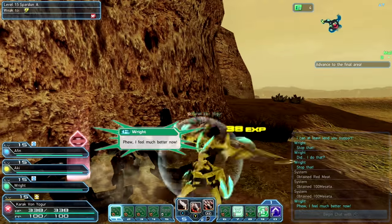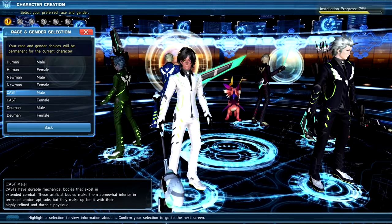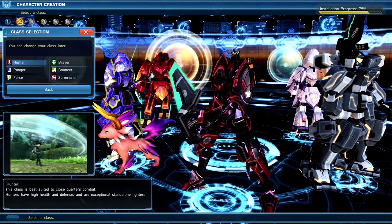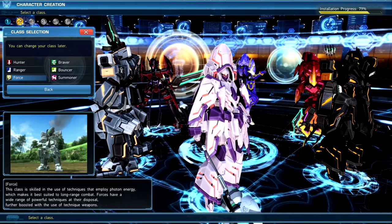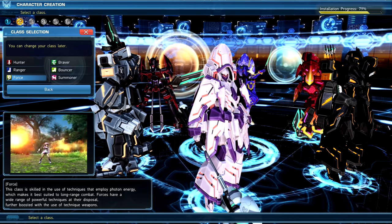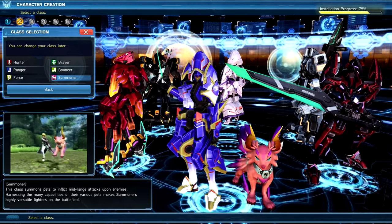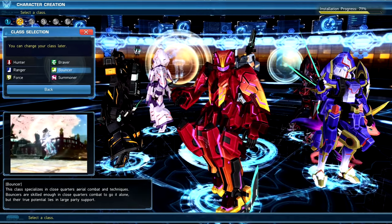You start by making a character from a race of four: Newmans, CASTs, Humans, or DEWMANs - which roughly translates to elves, robots, humans, and that fourth race every MMO tries to add. Then you jump into picking major classes, with subclasses introduced around level 20. You have Hunter, Ranger, Force, Braver, Bouncer, and Summoner - at some point you can sense when Sega gave up the ghost. They're comparable to classes in other games: ranged, up-close, defenders, tanks, magic users, and so on.